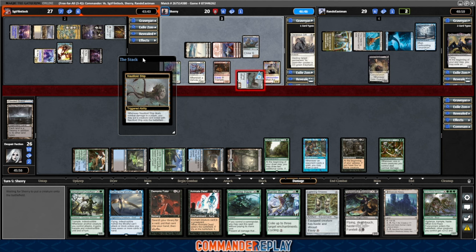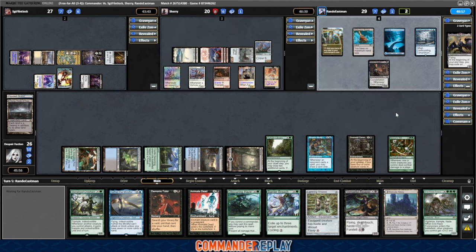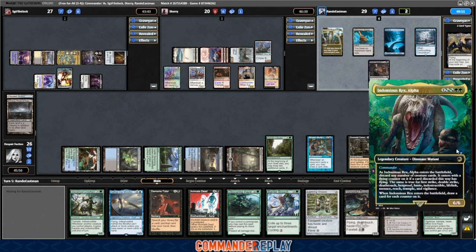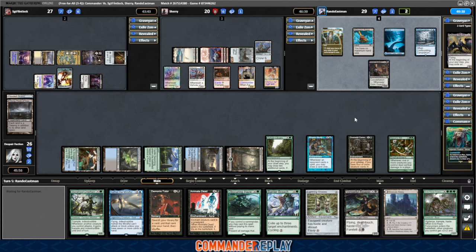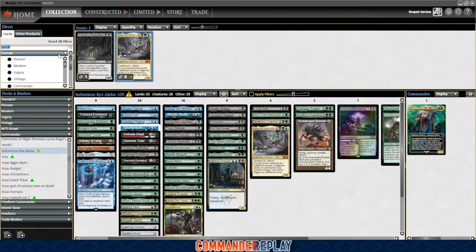It'd be cool if there was a set where you really kind of focus on those old-school keywords and not all the super crazy new powerful abilities they jam on everything. I do like that there has been a little bit of keyword support over the past few years — Indominus Rex Alpha, the Abzan Commander I can't think of the name of right now that cared about keywords, Seven Mana Acroma, and Odrik too. I love caring about keywords — it warms my heart and makes me feel good. I enjoy playing it, and I would definitely like to see more of it in the future.